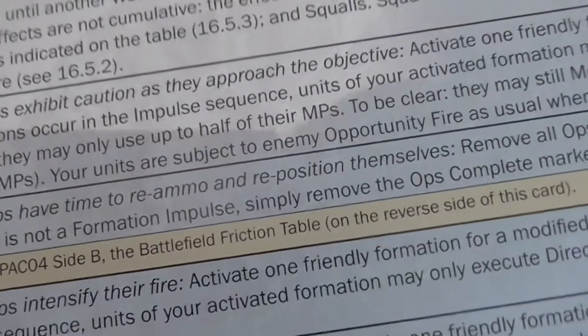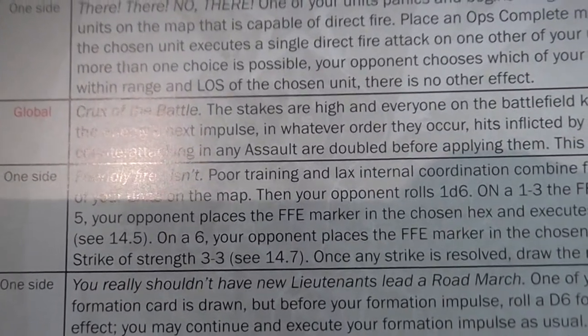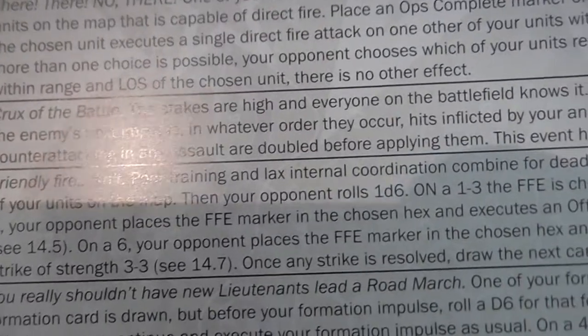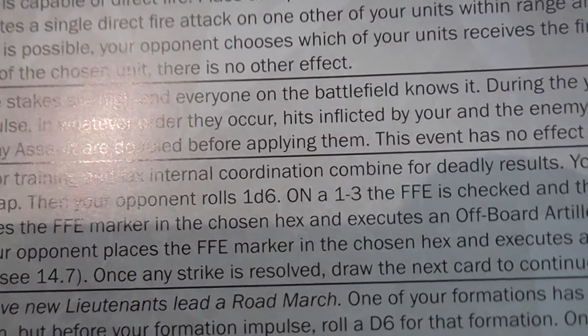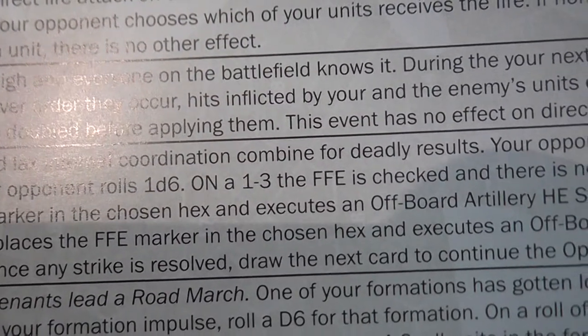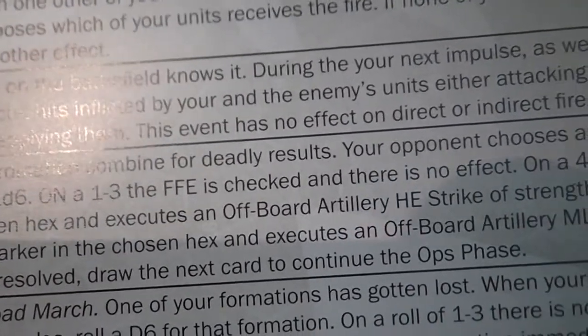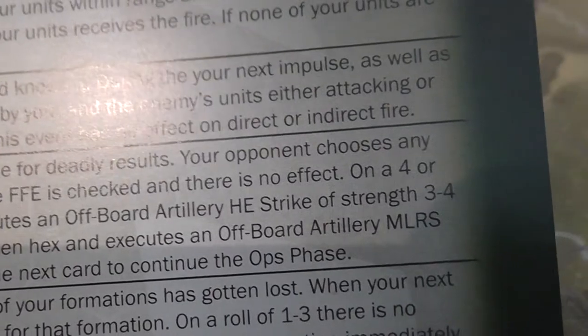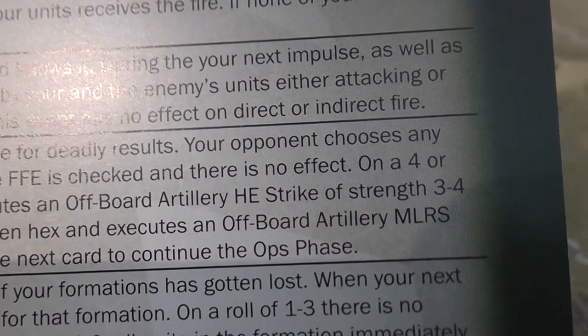On the events table, on a seven we get the friction table. On the friction table, a five says friendly fire. 'Poor training and lacks internal coordination combined for deadly results. Your opponent chooses any of your units on the map, then rolls a D6. On a one to three, there is no effect. On a four or five, your opponent places the fire for effect marker on the chosen hex and executes an off-board artillery HE strike of strength 3-4. On a six, an MLRS strike of strength 3-3. Once any strike is resolved, draw the next card to continue the ops phase.'